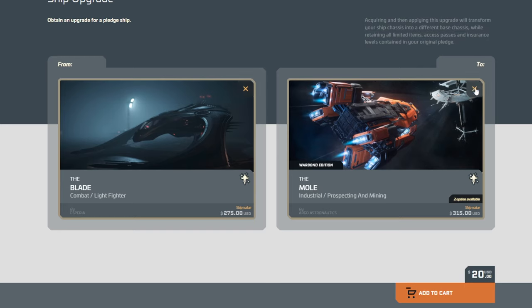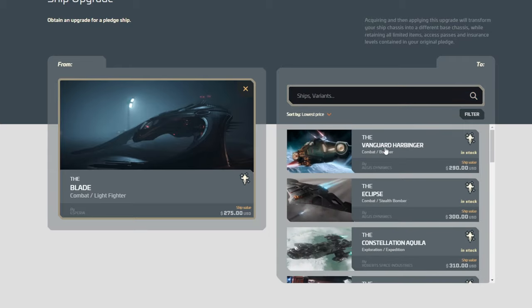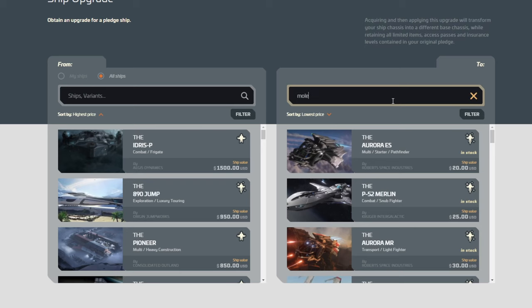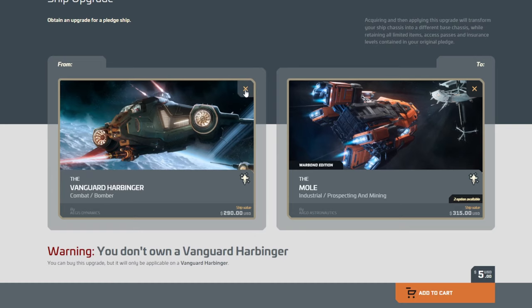What you could also do instead is, let's say you had a previous Blade war bond CCU, maybe from last Alien Week, and instead you upgrade that to a Vanguard Harbinger that you get on war bond, maybe next year during Invictus. Let's say it costs you five bucks — you save 10, because that's what this would account to. And then you're perfectly lined up for the Harbinger to go into the Mole. That's kind of what we would speculate on and hope for in the future.